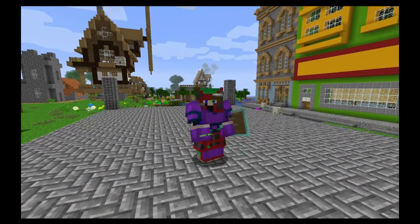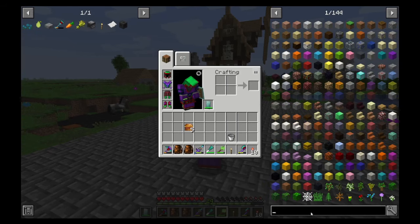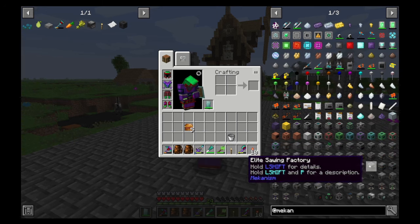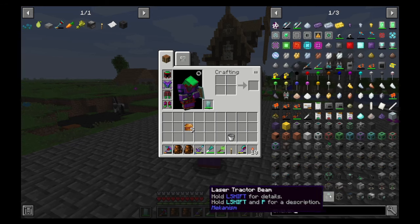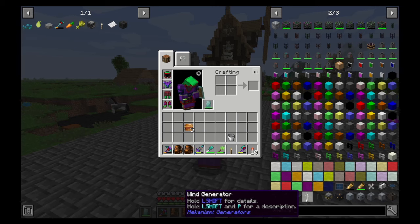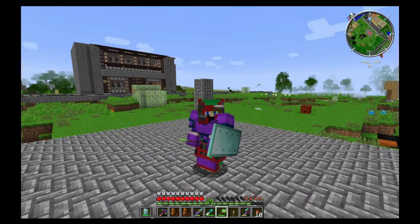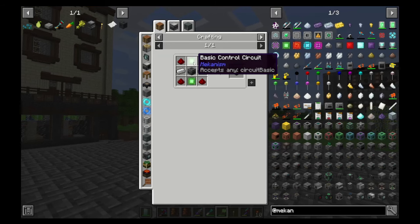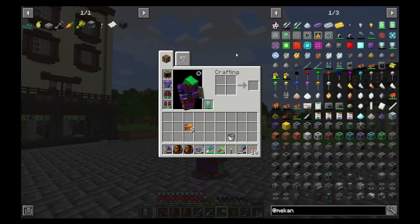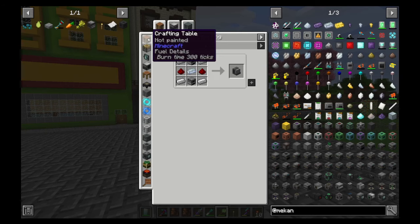What do we want to achieve this episode? I want to delve deeper into the Mekanism mod. If we take a quick look inside and switch to Mekanism, we have a load of items — solar neutron activators, pumps, the ultimate fluid tank. On the next page we've got wind generators, solar generators, bio generators — all the generators we can make. But each and every one of these requires a basic control circuit or an electronic circuit. To make one, we need a metallurgic infuser. Clicking it shows we need an iron ingot, two furnaces, and some osmium ingot.